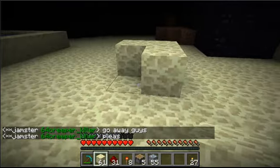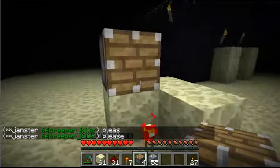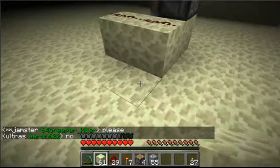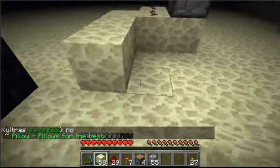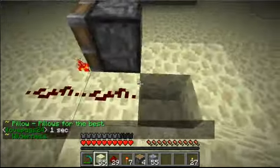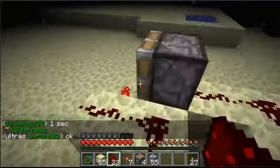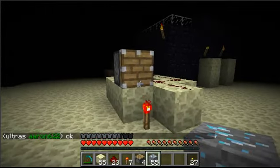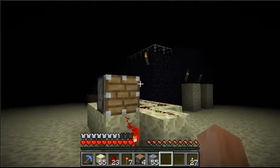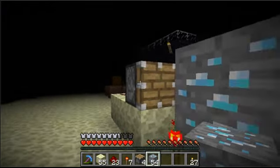Now you design something like this, add a redstone torch there and then a piston. Add redstone there and do a little wrap around like this. Make a sort of circle and have the redstone lead right into the back of the piston. Then switch — use your silk touch pick and you have to add the diamond ore to the piston, so you add it and it gets pushed out.